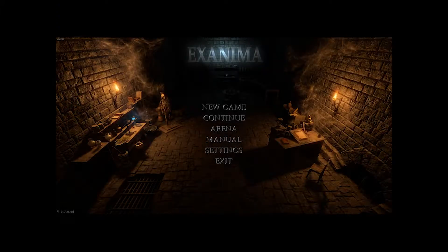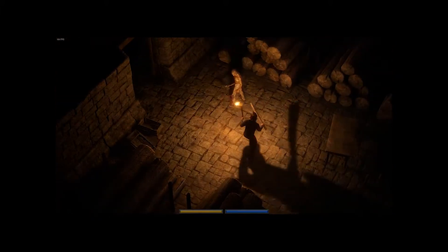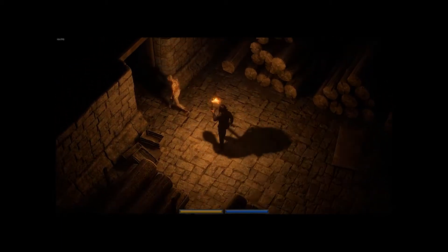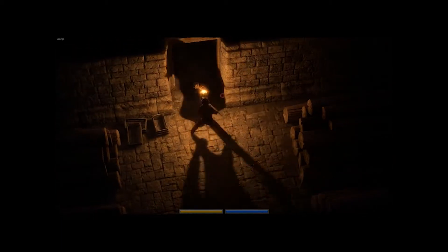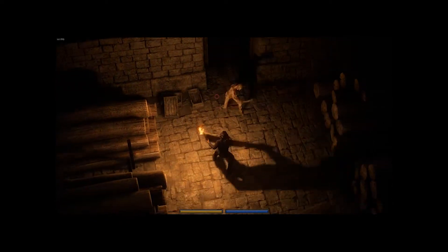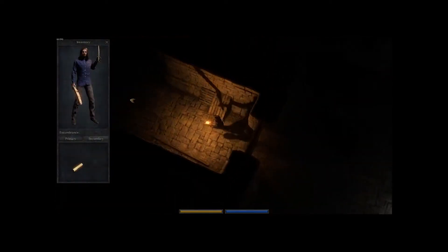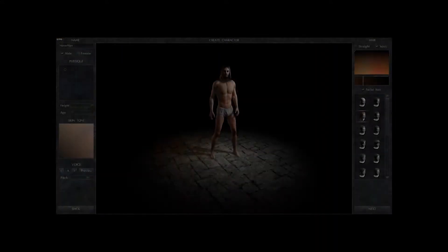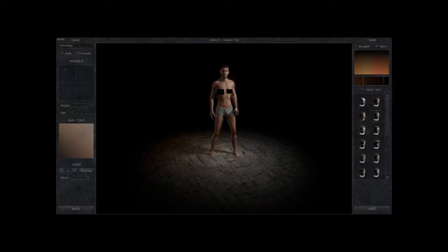Well, Exanima might just be the game for you. Exanima is a gothic dark medieval style RPG developed by Bare Mettle, in which you explore dungeons, uncover mysteries, and fight complex and smart enemies in a fully interactive world with impressive physics. As soon as you hit new game you're introduced to a pretty bare-bones character customization screen with the same hair options for both boys and girls, but at least the weight slider is pretty cool.